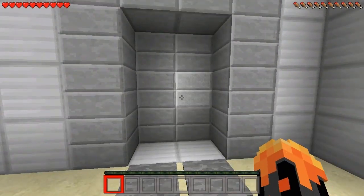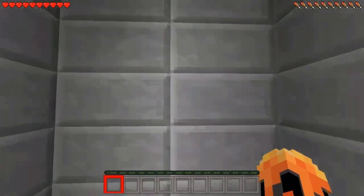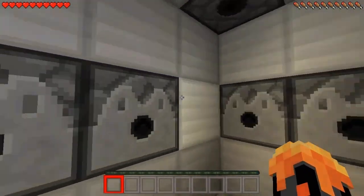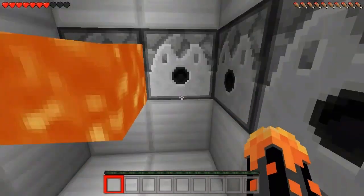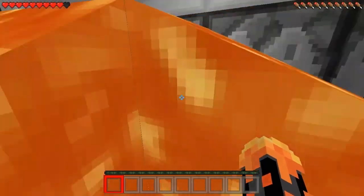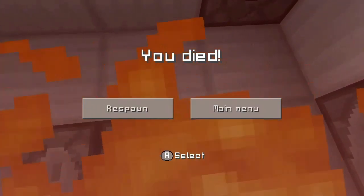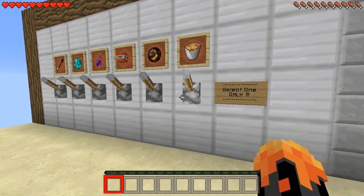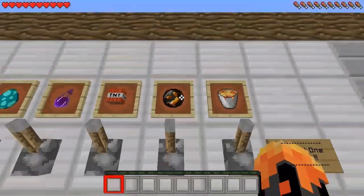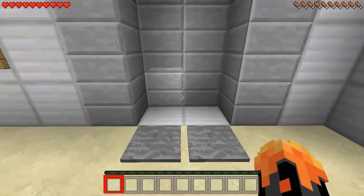Let's test the first one — the lava one. Are you ready guys? Let's hop inside. As you can see I'm now inside the suicide booth itself, and there you go — the lava flows down and you died.